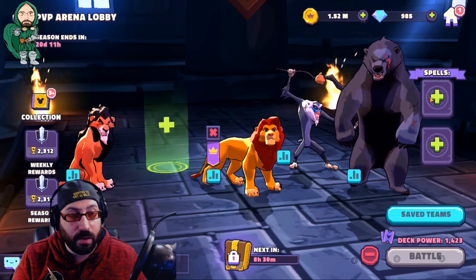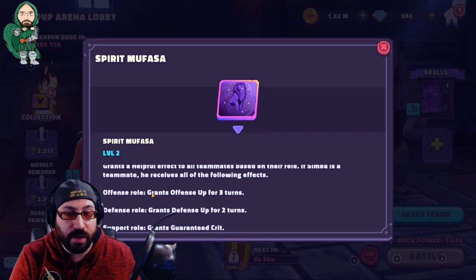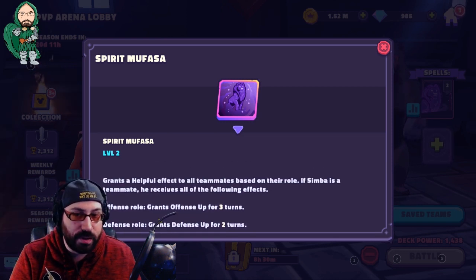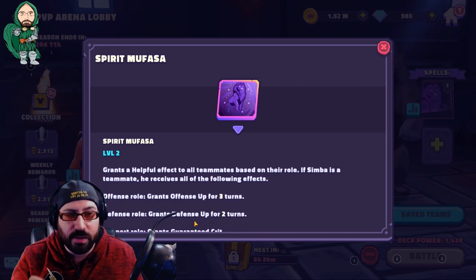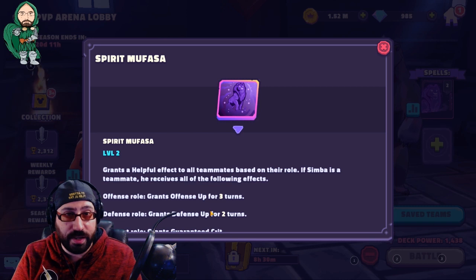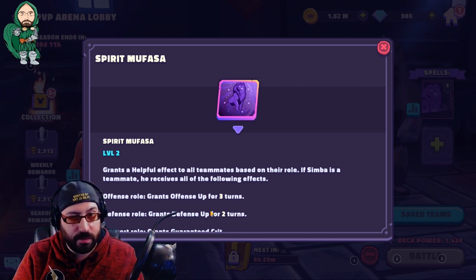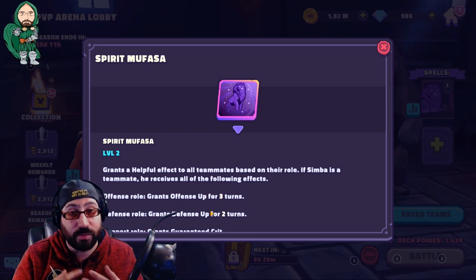For spells, Spirit Mufasa would be a great choice for this team — it gives every character offense up, defense up, or guaranteed crit based on their role. Support characters getting guaranteed crit means heals hit a lot harder; offense characters getting offense up means more damage. Simba benefits from all three. The spell is a little slow to charge, but especially on club war defense that's fine. At parity, once it goes off, the opponent will have needed to specifically prepare for it.